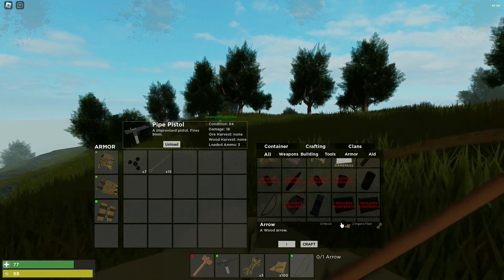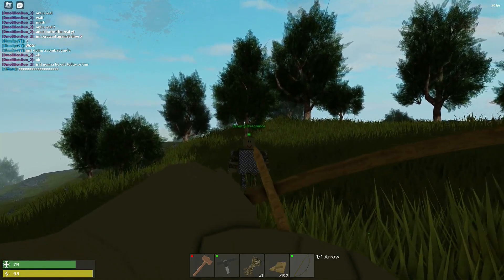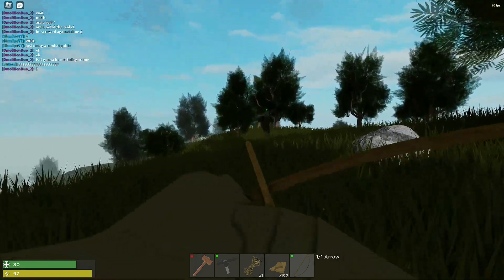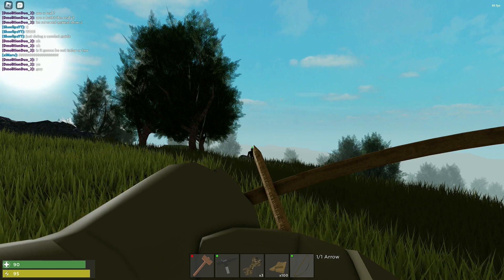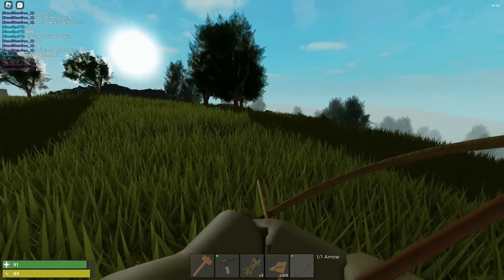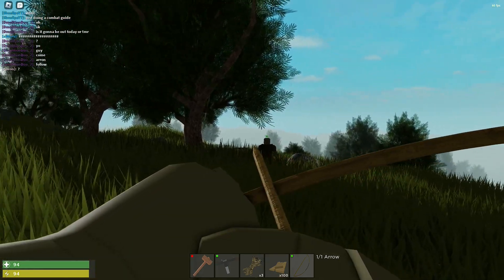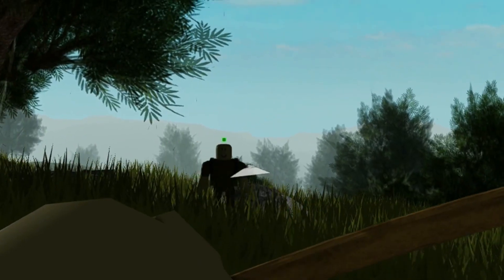The next weapon is the Bell, which only costs 51 and 20 organic fiber. This gun has bullet lead and bullet drop — as you can see, if you shoot this arrow it drops fairly fast. What you want to do is aim a little bit above someone's head for a headshot, and shoot a little bit in front of them to track them with bullet lead.